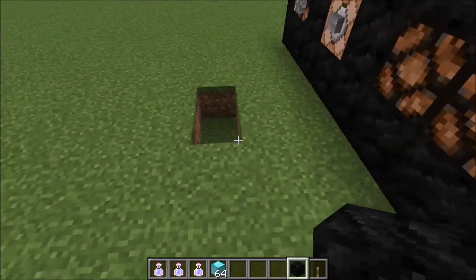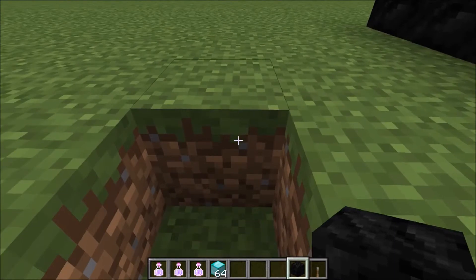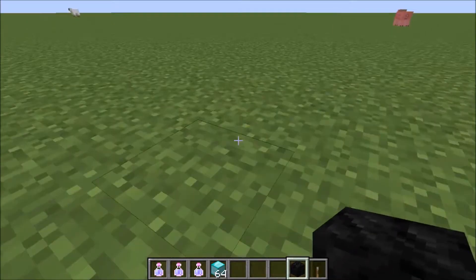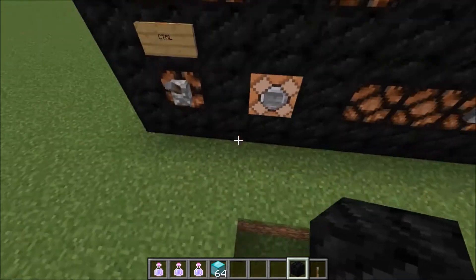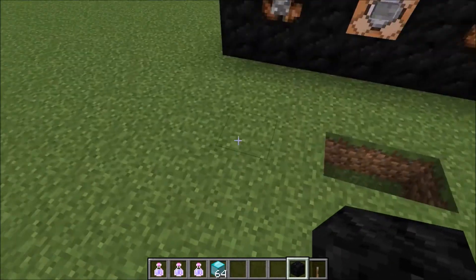Spacebar is to jump — when you hit the space bar you're gonna jump. You can only jump over one block. In newer versions of Minecraft, there's auto-jump when you run into a block. You can jump up one block, and if you want to fly in creative mode, just double-tap spacebar, then hit shift to go down.